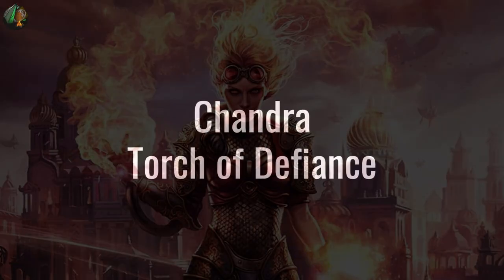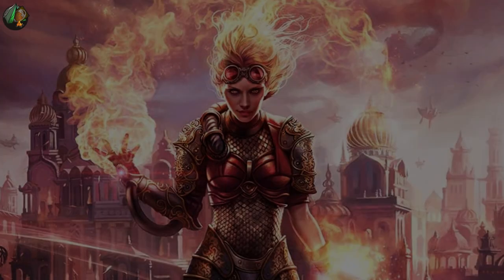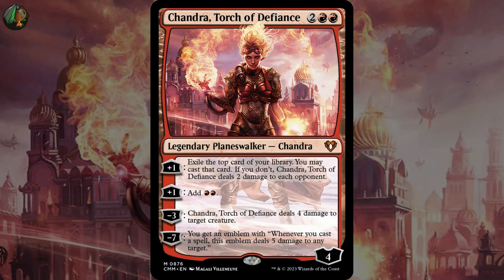Today we're exploring Chandra Torch of Defiance in Oathbreaker and seeing what kind of signature spell might pair best with her. For two red red she starts at four loyalty. Plus one: exile the top card of your library. You may cast that card. If you don't, Chandra Torch of Defiance deals two damage to each opponent.